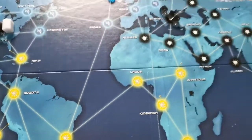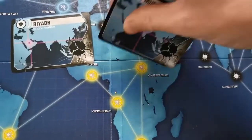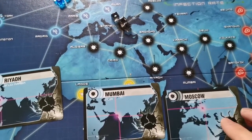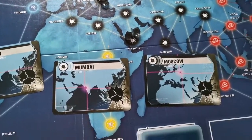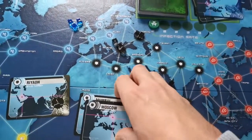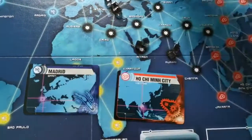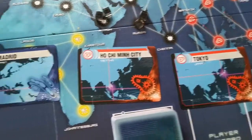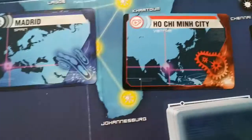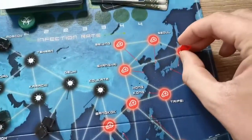We now repeat that for another three cards. These go in the infection discard pile. The next three get revealed — all black, which is not good. So you get two black cubes in one city, two in Mumbai, and two in Moscow. You then reveal three more final cards: Madrid, Ho Chi Minh City, and Tokyo. Madrid is blue so it gets one single cube, Ho Chi Minh City gets one cube, and so does Tokyo.